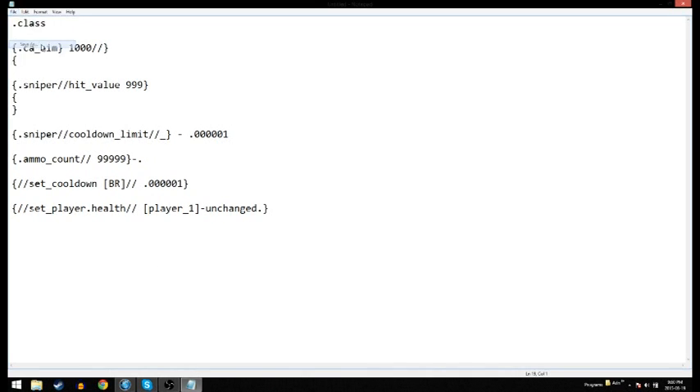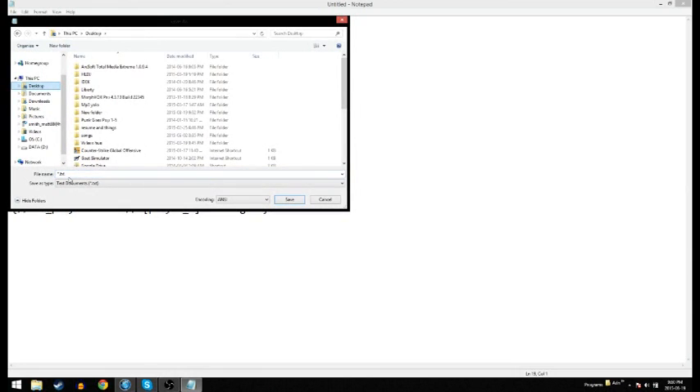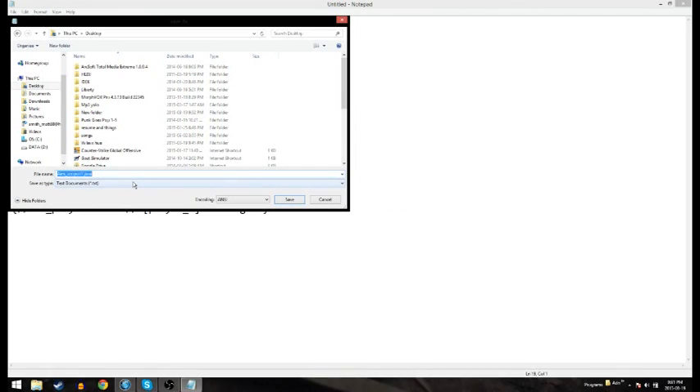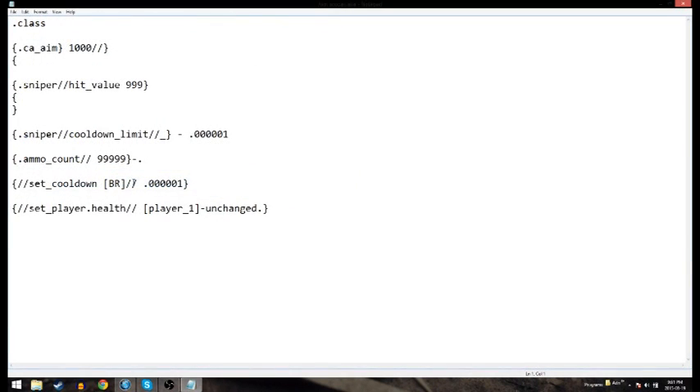Now what you want to do is save this to the desktop. This is very crucial — you have to save it as aim underscore scoper slash slash dot java. This is a common error: you're going to get a message saying the file name is non-valid, so basically all you have to do is take away the two slashes. And that's it — then save it.